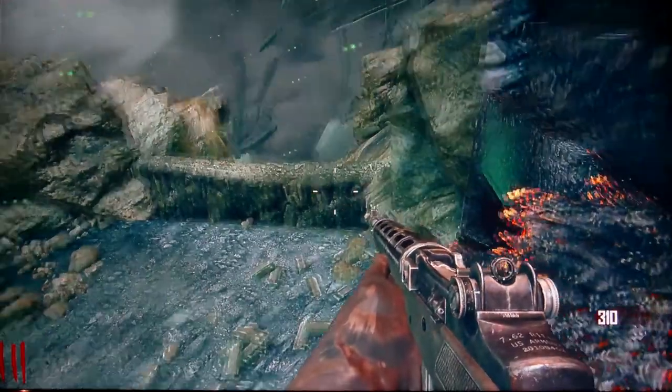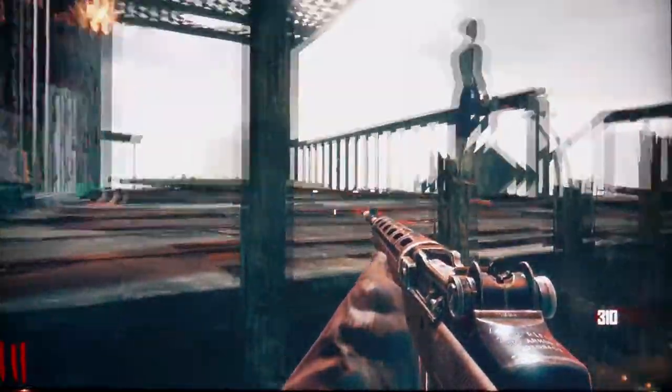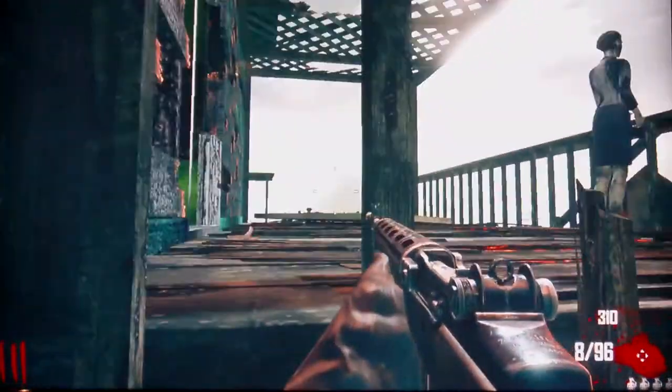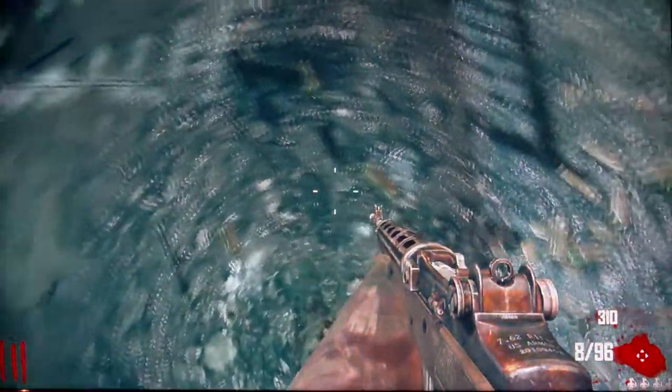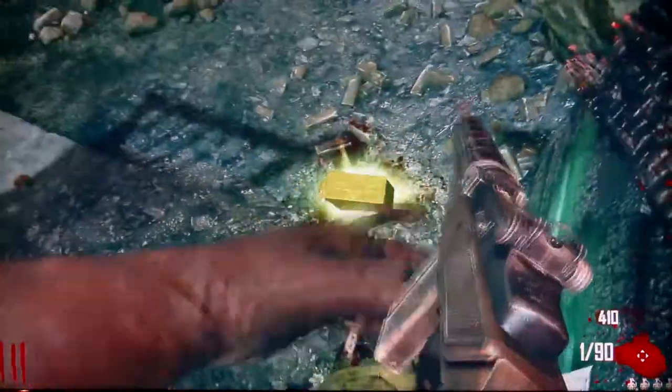There might be some zombies that can kill you, but it's not common. It happens, but it's basically god mode. The downside of the glitch is you can't look straight down and kill the zombies — you can see them right there but you can't look all the way down to kill them. That's one part of the glitch I don't really like.